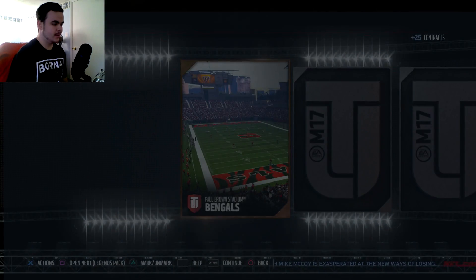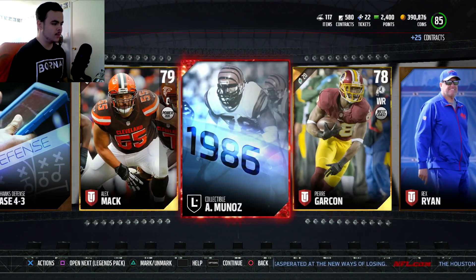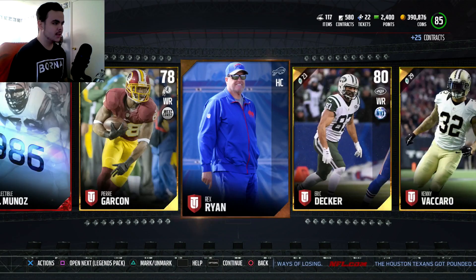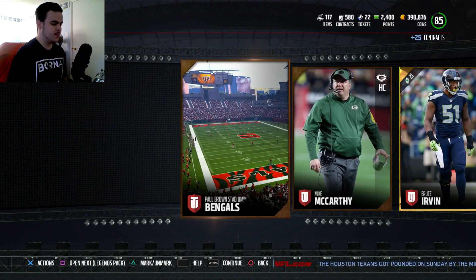Here we go. We're just going to skim through this. Any elite players? We're going to get an Anthony Munoz collectible. Nothing else really. Eric Decker — I already have him on the team. Alright, next pack.